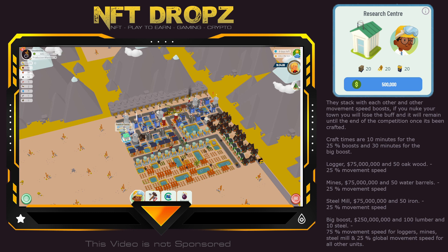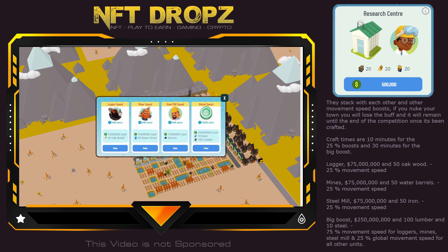Currently it is sleeping. You get three buffs: logger speed, miner speed, and steel mill speed — all at 25% movement speed — plus a global speed buff. Note that is not crafting speed; it is movement speed of the workers, so they will collect faster. Crafting times are 10 minutes for the 25% boosts and 30 minutes for the big global speed boost.